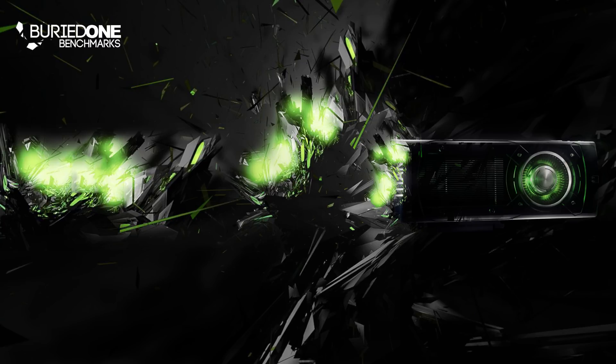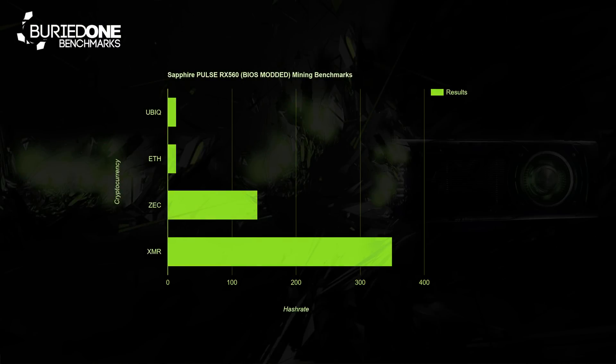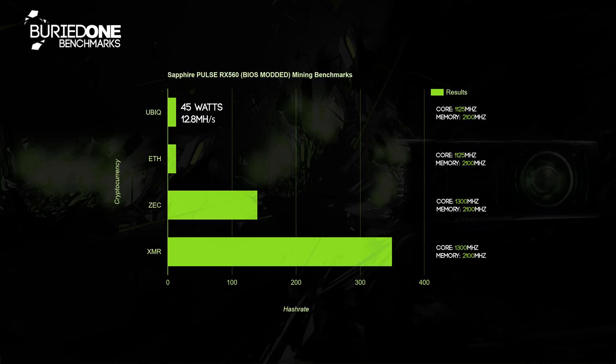The results of this graphics card were pretty poor, so I'm not gonna cover too many details. We aimed for stability and efficiency and came to a really nice 45 watts with 12.8 megahashes per second on Ubiq. Of course some of you will say you got 14 or 15, and that's possible, but this card was really unstable going over 2,100 megahertz on the memory. On Ethereum we also reached about 45 to 48 watts and 12.8 megahashes per second with the same core and memory clock settings.